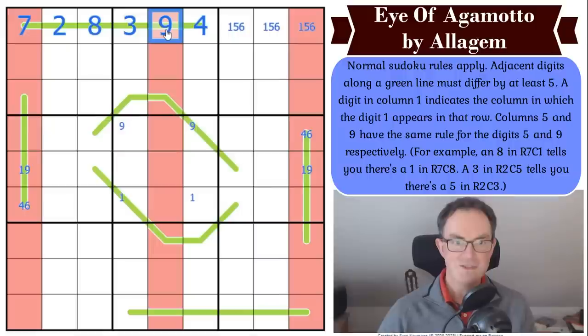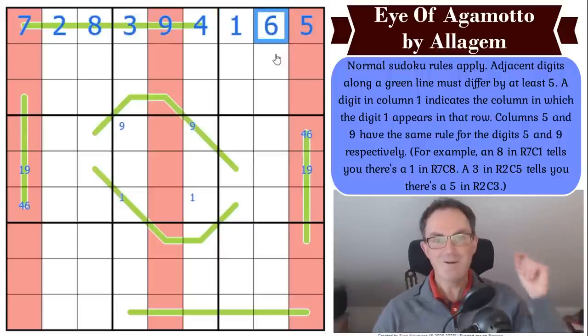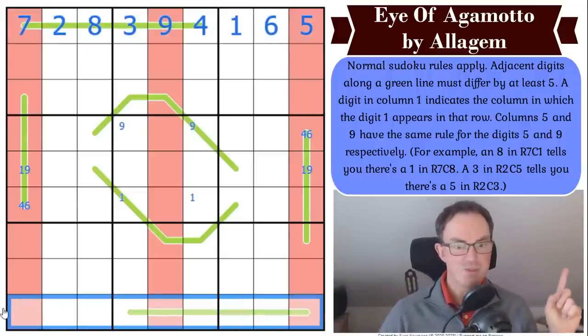The nine is now indexing the five — so that's the five. The seven is indexing the one. The whole top line is done! This is so exciting — we should be able to do the same thing down at the bottom in a moment.